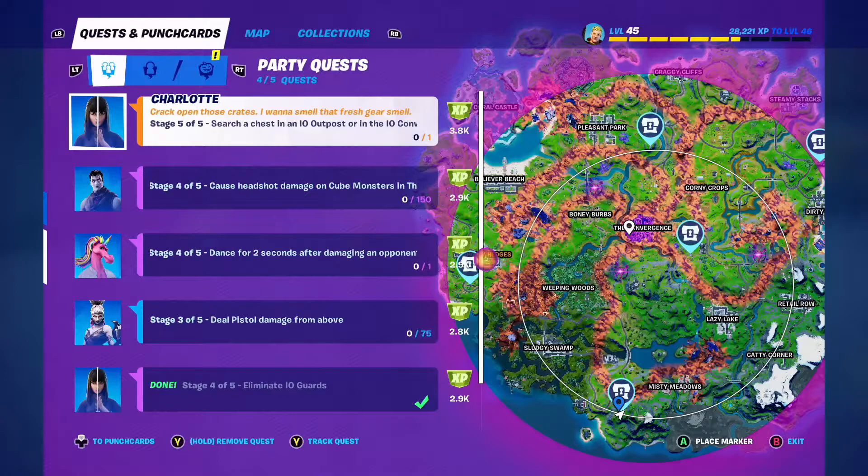I'm already at an I.O. base. If you look at the map, there in the southwest of the island the little blue marker is down and there's a picture of a chest as well. So I can stay where I am, having just eliminated some I.O. guards in the previous quest. I'm going to search a chest here and it should be quite safe as I think I've killed the I.O. guards that were here — I don't think there's any more of them.